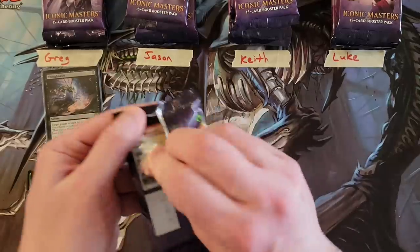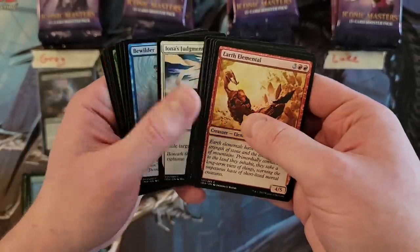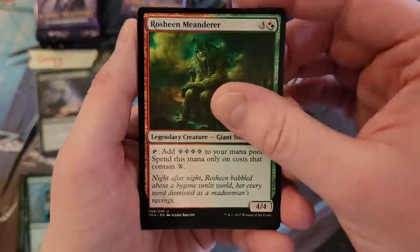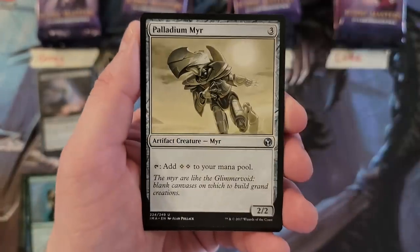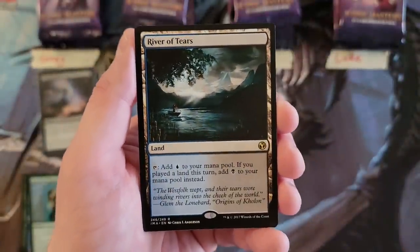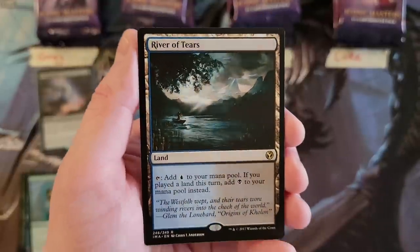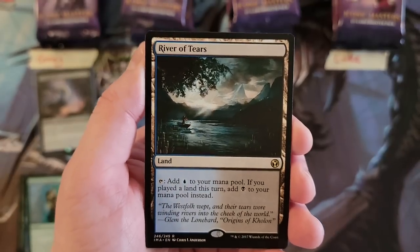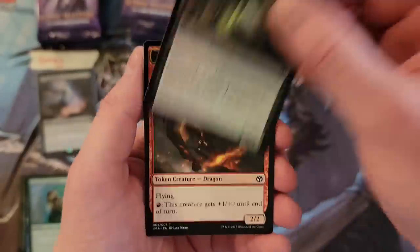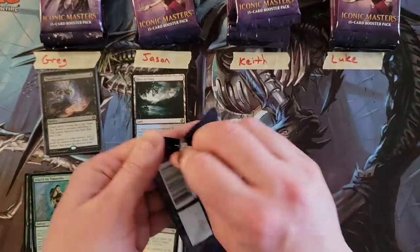Jason, let's do your first pack. We got the Meanderer, just meandering it up. Assault Formation. Palladium Mirror. And a River of Tears to start us off. I'm always still surprised they never really, truly completed this land cycle — they left so much on the table from Future Sight. And a Baleful Scorpion. Dragon Token's probably a couple bucks. Pack number two for Jason.